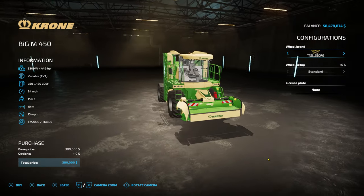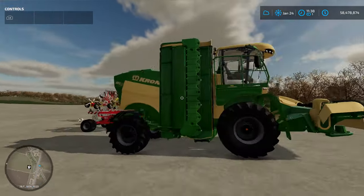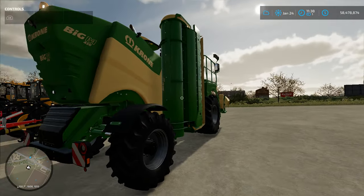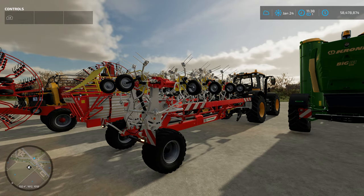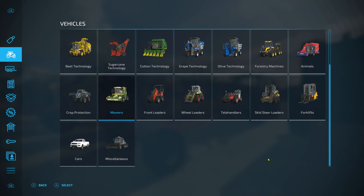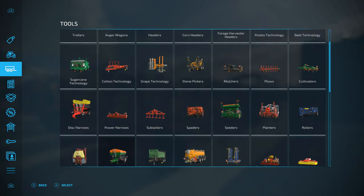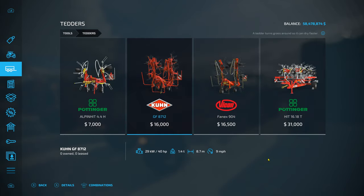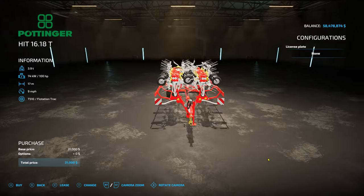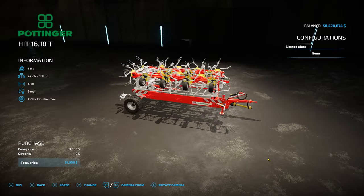So with that being said, we're going to exit out and then go to the next one — the mower. The next one is going to be our Pottinger Tedder. Go in the store, go down to Tools and then go down to Tedders right here. You have a selection of tedders, and the one I've selected is at the very end. This is what you need to make hay.